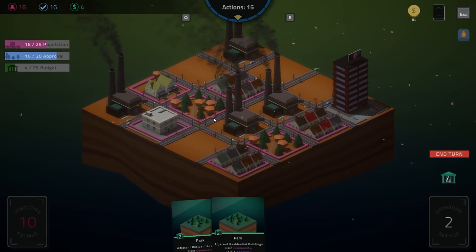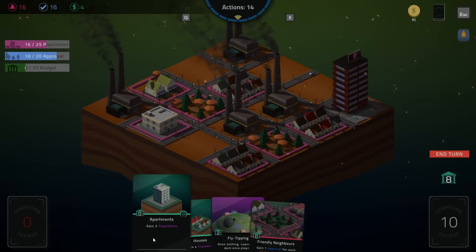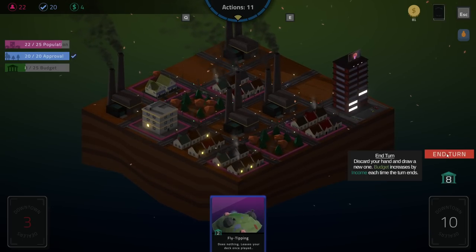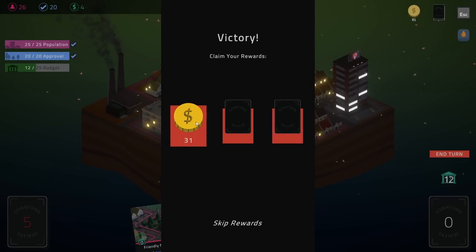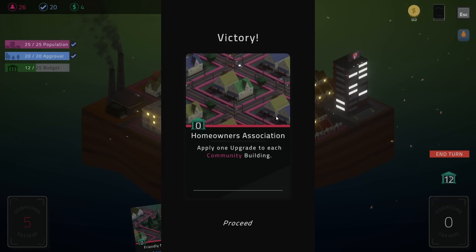Do I care about the budget? Kind of, because we might need to play some houses, so I'll get a little bit of budget. Approval is gonna be easy — we can get that without trying too hard. Population: houses unfortunately we have to play them down like that. There's our approval maxed out — end turn. We have 10 actions left. We'll get the population. We can't skip it right now — apply an upgrade to target building, each action. That seems really good if it's like I put a buff on something and it just keeps going up.